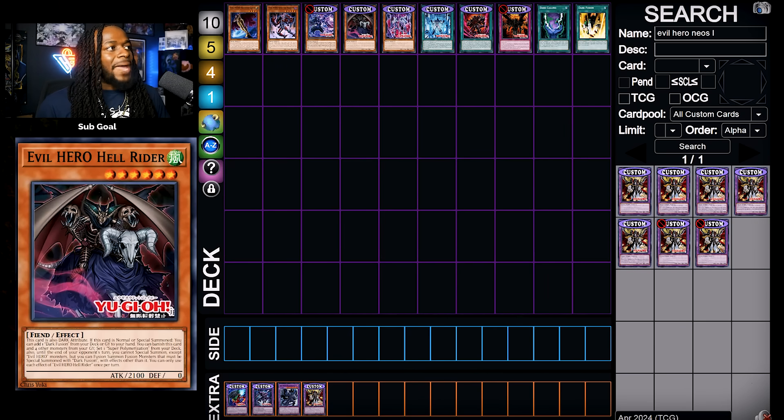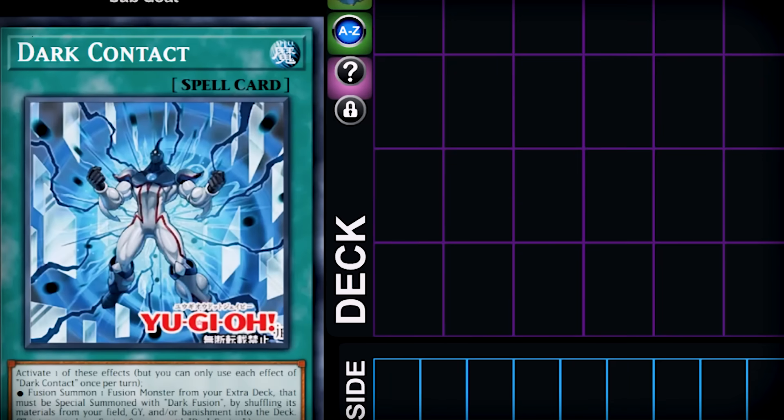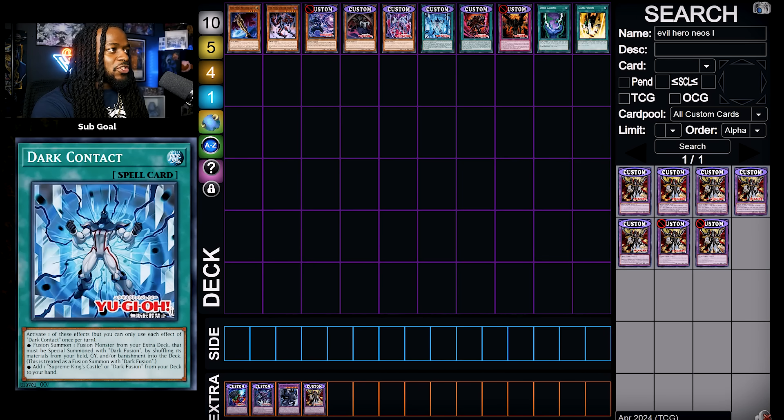Look at this card's level — no way in hell you are normal summoning this card. Its other effect allows you to banish it alongside four other monsters to set Super Polymerization from your deck, and then when you use Super Polymerization, you can summon monsters that have Dark Fusion in their name. Dark Contact allows you to fusion summon by shuffling materials from your graveyard or banishment, or can just search the field spell Supreme King Castle or Dark Fusion.